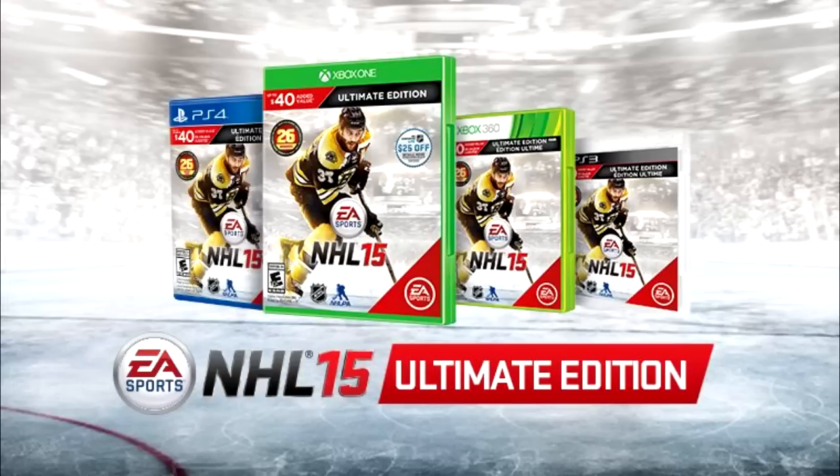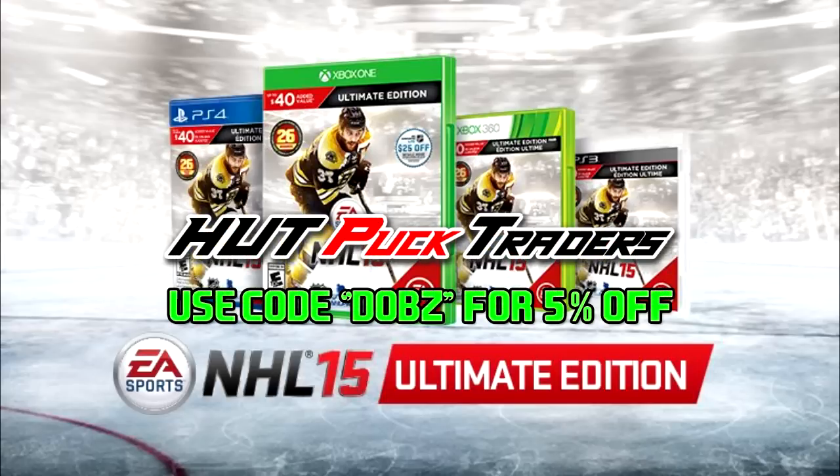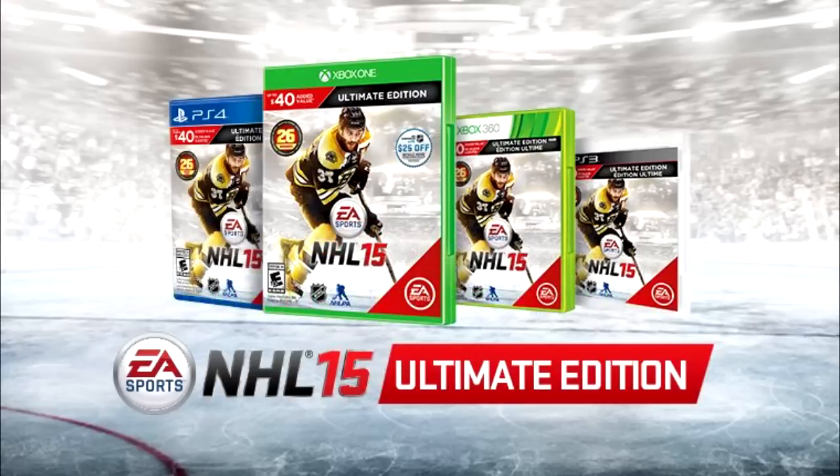Before we get to the video, I'd like to give a huge shout out to my sponsor Hot Puck Traders. You guys can use the discount code DOBS at checkout for a 5% discount on your Hockey Ultimate Team Packs. Check them out in the description down below. Now that's out of the way, let's get to the video.